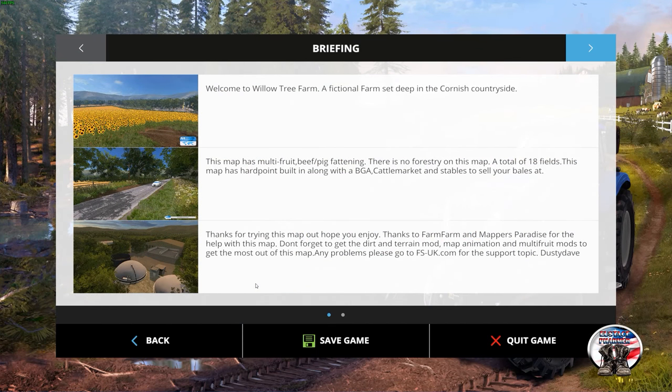Here's a little briefing: Welcome to Willow Tree Farm, a fictional farm set deep in the Cornish countryside. This map has multi-fruit, beef, and pig fattening. There is no forestry on this map. A total of 18 fields. The map has Hardpoint built in along with a BGA, cattle market, and stables to sell your bales at. Don't forget to get the dirt and terrain mod, the map animation trigger, and multi-fruit mods to get the most out of this map. Any problems, please go to fsuk.com for support. That's from Dusty Dave.